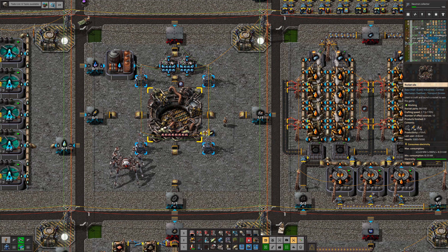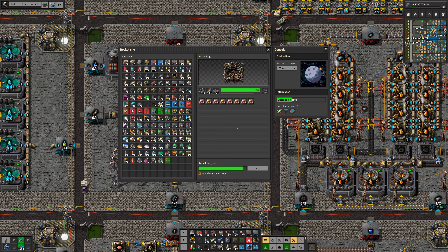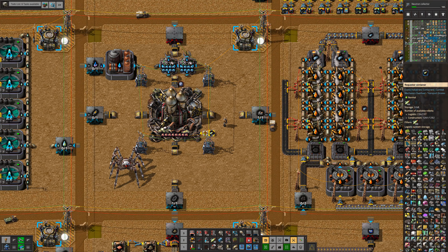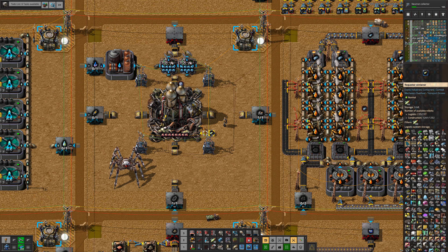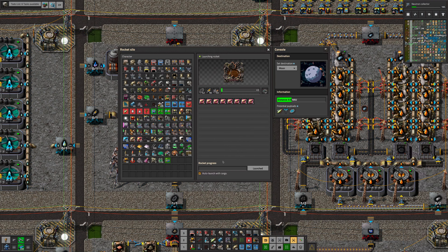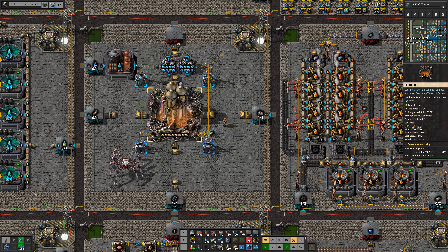We may have a takeoff. Let's see. Yep, the rocket's doing its thing. Here it comes. So then we insert a fish — it auto-launches.